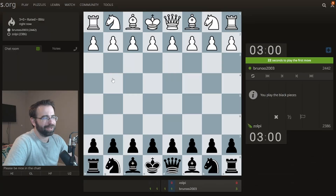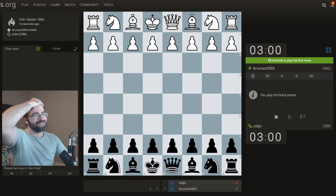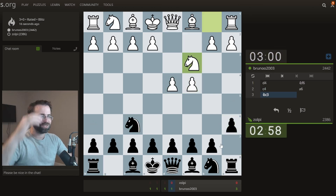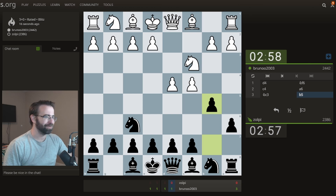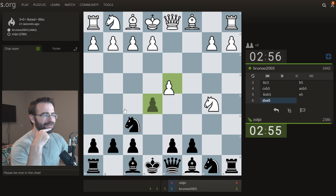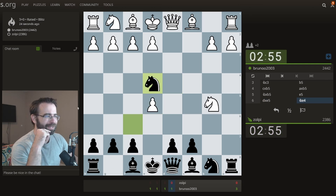Hey everybody, how is it going? I am hopping into the blitz pool playing against Bruno 2003, who has an amazing 3-0 record against me. Let's see if I can beat this guy for the very first time. Against d4 c4, we're going to be trying the Wagon Gambit e5 — this is my idea.